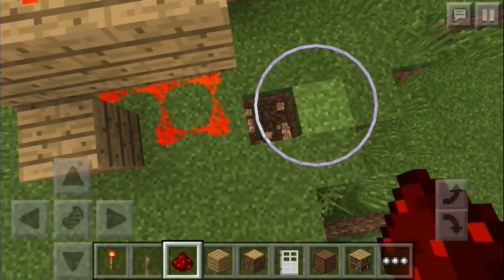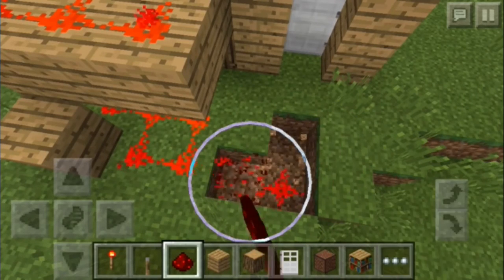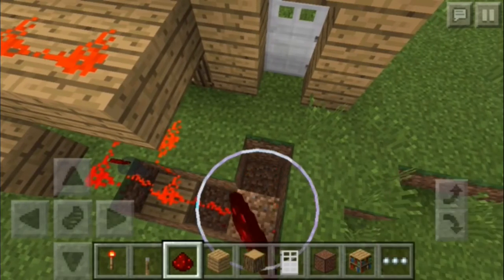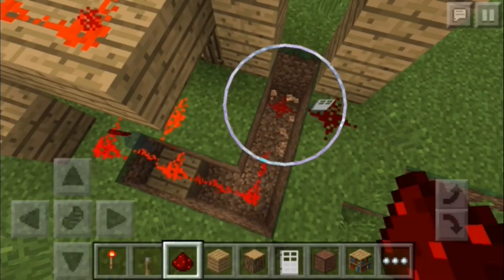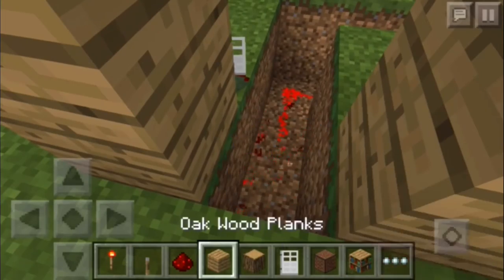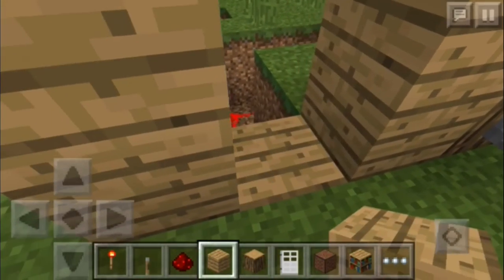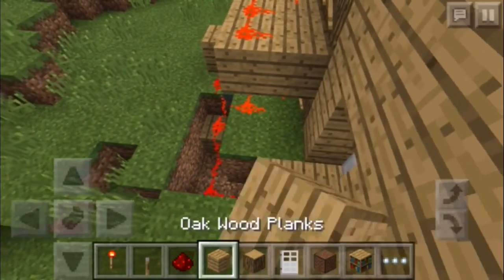And then you wanna dig a hole — a 2 deep hole. Okay, here we go. But before that, here's the tricky part: I wanna place the block down and put the redstone torch there, so that when the redstone torch over here acts, it will turn on the redstone torch over there. So basically opposite signals and stuff. And the rest, you wanna patch up.